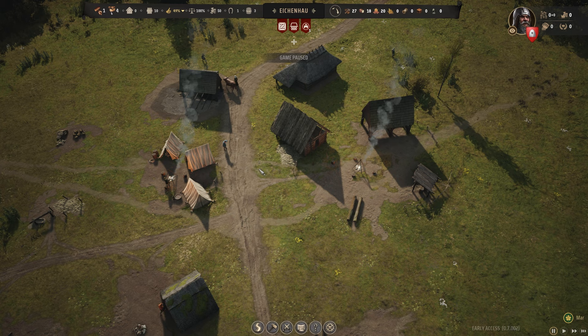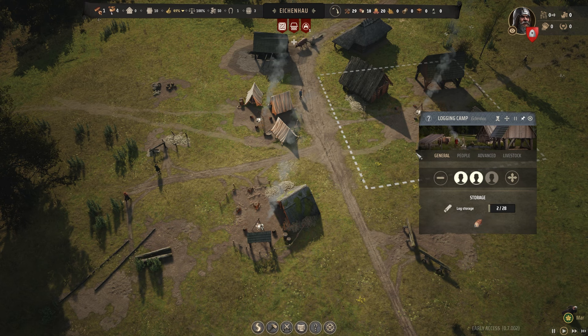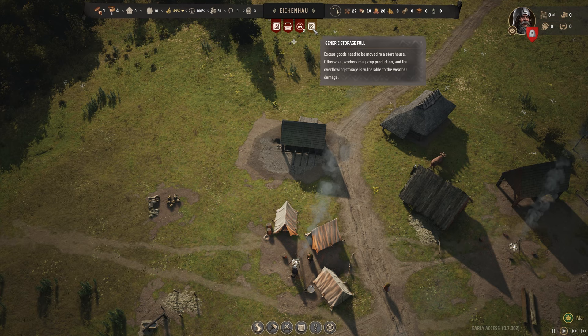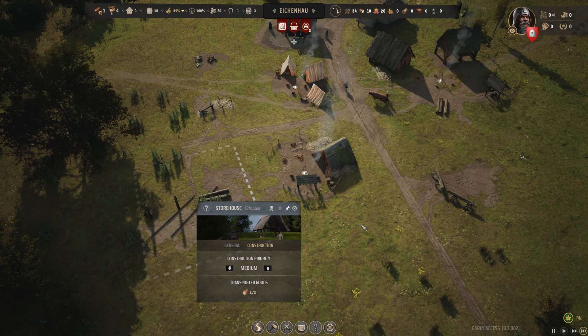Woodcutter's Lodge. Everyone's shared a bit around. I think we're good now. What's this warning? Generic storage is full — excess storage may move to a storehouse. Well, we're still building the storehouse. Bloody pump your brakes there, game. One thing at a time. Thank you.